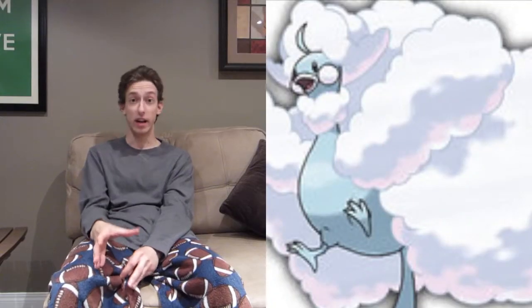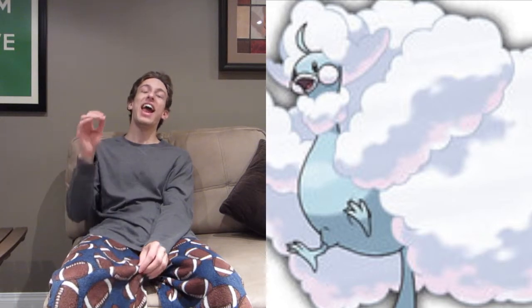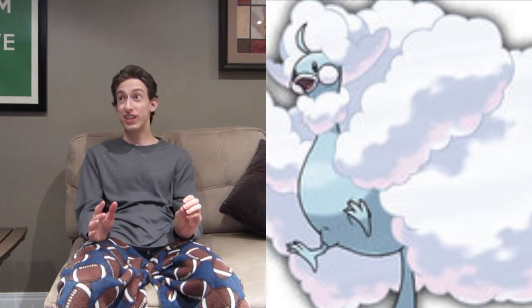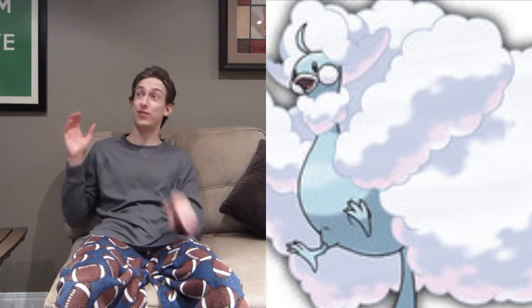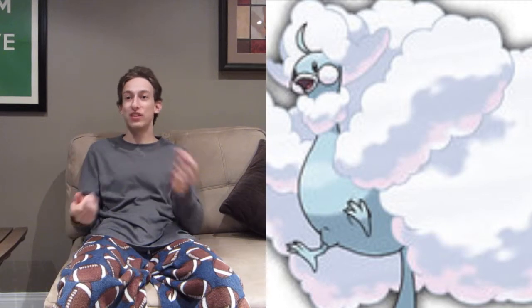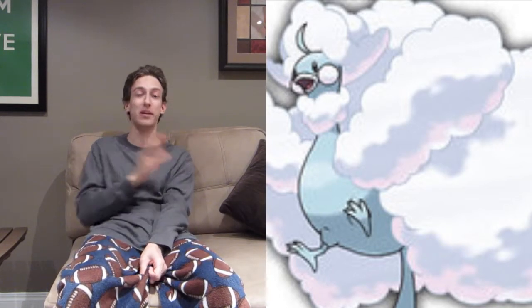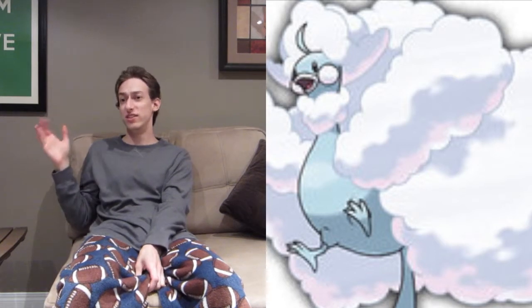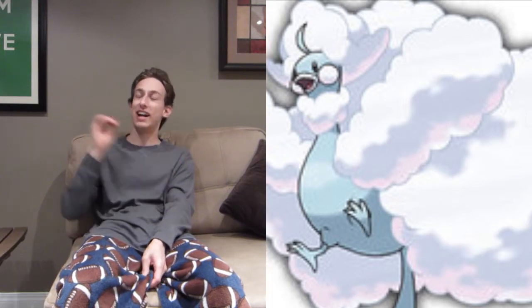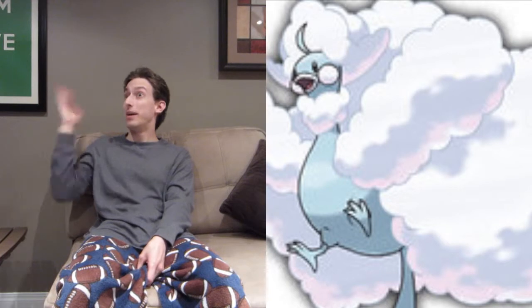The second Pokemon that's getting a Mega Evolution — this is a bit of a surprise — is Mega Altaria. We got the Altarite, and Mega Altaria is actually becoming a Dragon/Fairy type, which actually suits it really well. It's very pretty, very beautiful, very elegant looking, and the Fairy type suits it really well. Dragon and Fairy type complement each other so well. It's got a bunch of resistances and it has only four weaknesses: Ice, Steel, Poison, and Fairy. It also gets Pixelate as an ability, which is the same as Gardevoir's ability, and I can definitely see it put to good use on Mega Altaria.